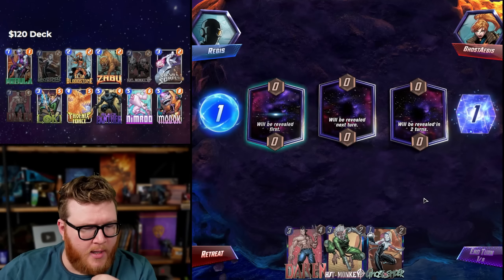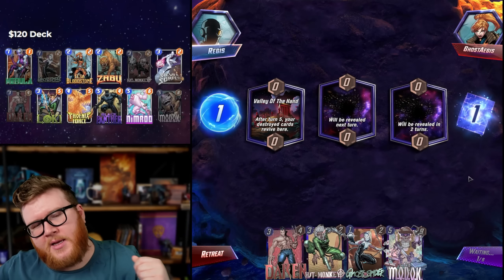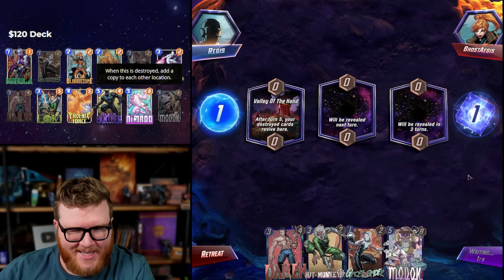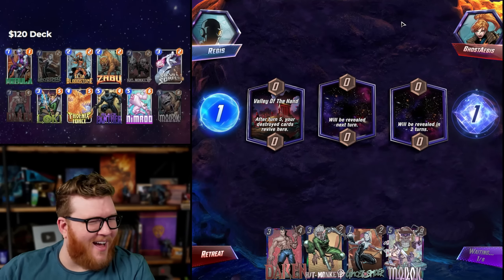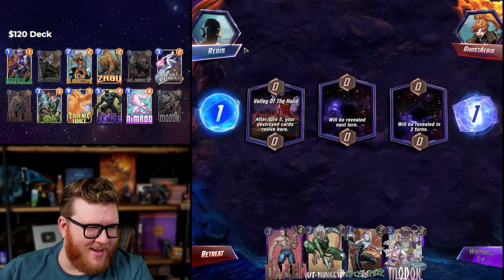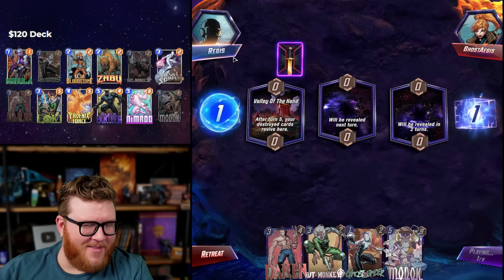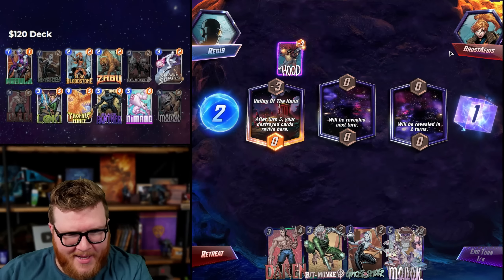Okay, decent little set of stuff. Oh, Valley of the Hand — if only we had a way to destroy in this set of 12 cards. Nimrod is just such an idiot in this deck. We need to get like the craziest location rolls because most of the locations destroy stuff early and you don't even have a chance. We need like Death's Domain.